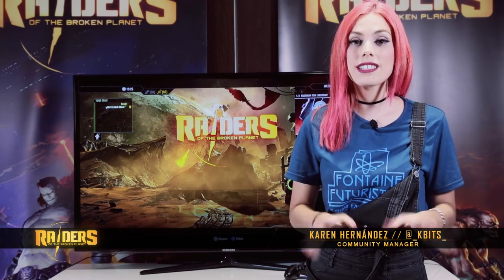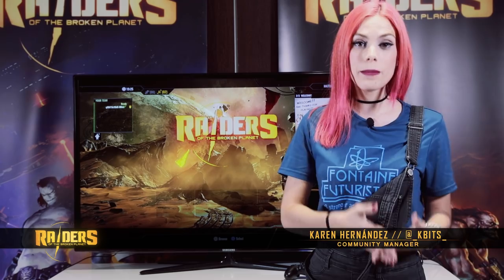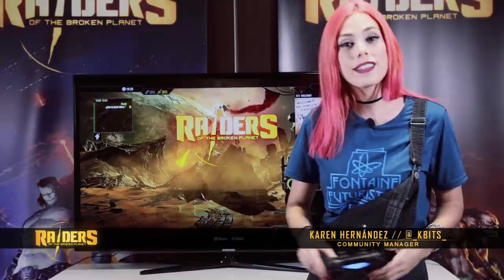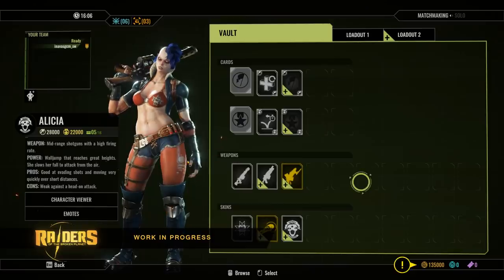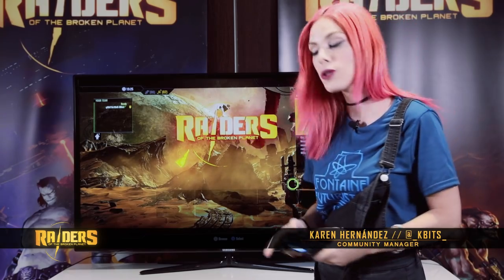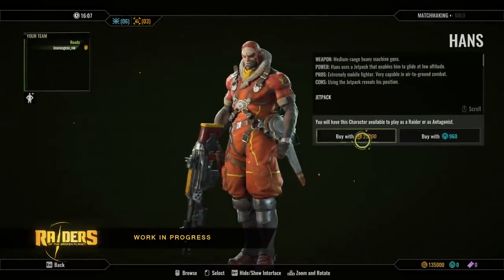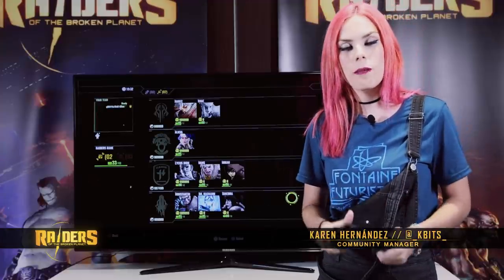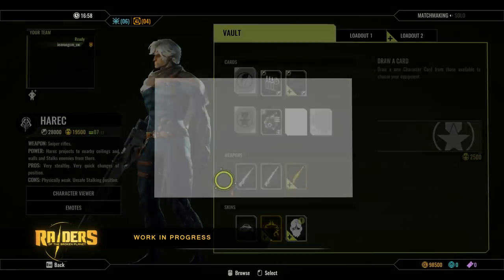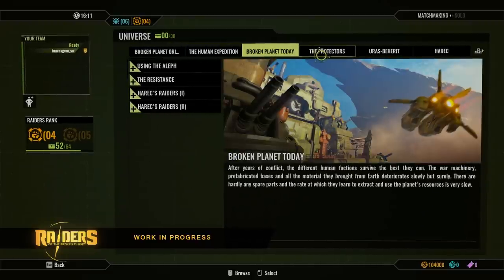As you know, the players who got the free prologue couldn't interact with Raiders of the Broken Planet's reward system. This is changing now. From this moment, anyone will be able to use the gold, the faction points, and the character points earned during the matches played in the free prologue to unlock new characters, build weapons from blueprints found in the battlefield, unlock character and faction cards, and discover new lore about Raiders of the Broken Planet.